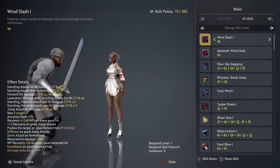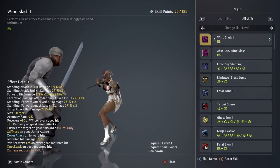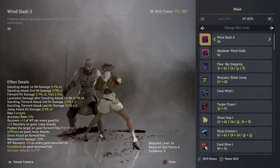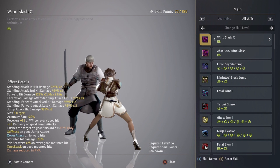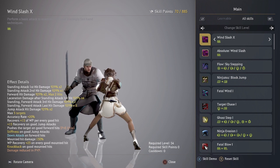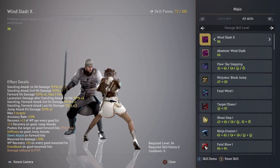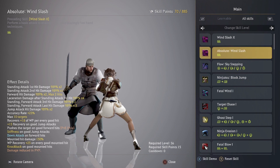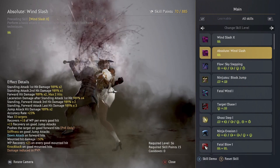We're just gonna go down the list here. Wind Slash — this is your basic attack. It looks like that, it's pretty cool. It will level as you level, as usual. It will give you WP back, which is really good. It has stiffness on good jump attacks, a down attack, and it knocks back on good mounted hits if you're on the horse. Absolute Wind Slash — you don't have to put any points into that right now.